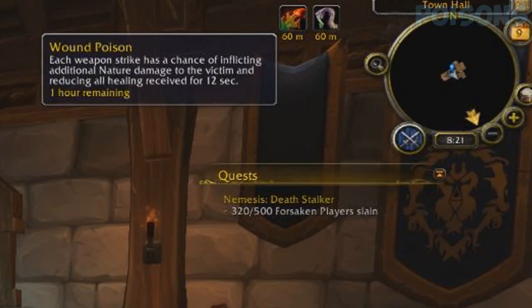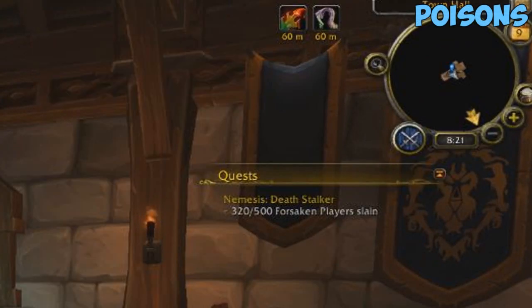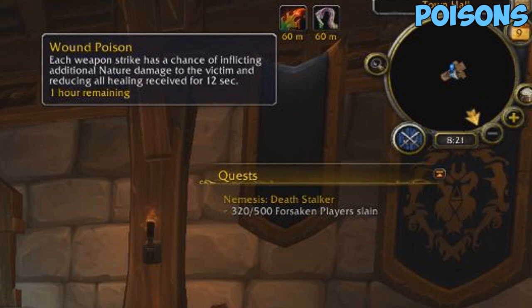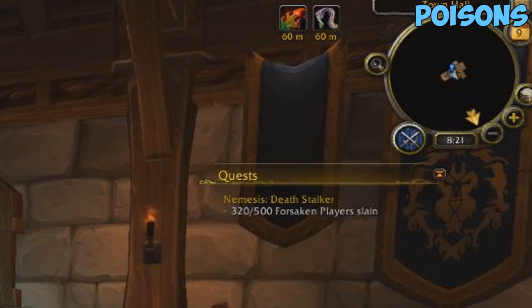One quick thing I want to note: you want to run with Wound Poison and Crippling Poison as your poisons. You don't want to run with Deadly Poison — I see a lot of rogues trying to run with Deadly Poison as subspec and that's definitely not what you want to do. You always want to run with Wound Poison over Deadly unless you're playing Assassination spec.